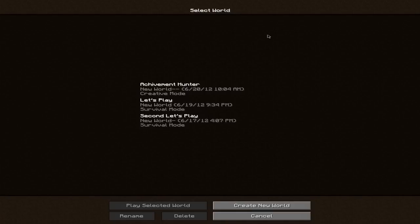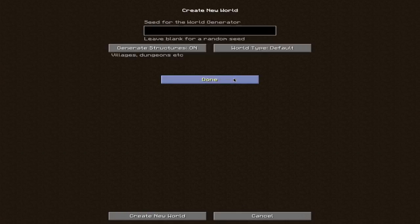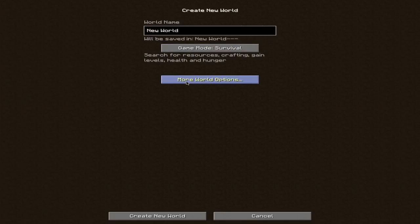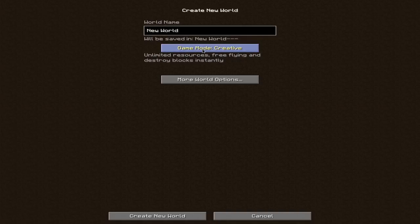So I am just going to go here and create a new world. We are going to put it on super flat, turn generated structures off, and put it on super flat.